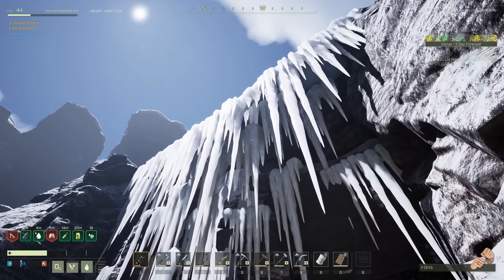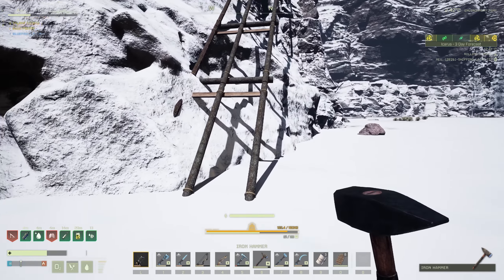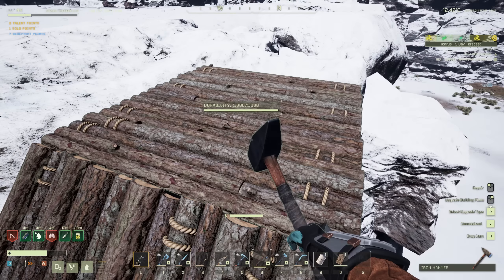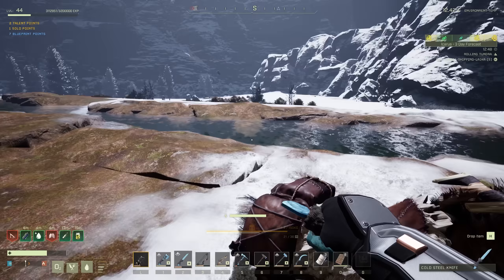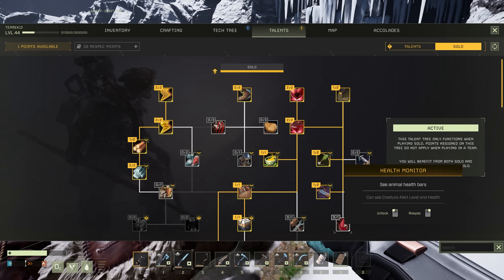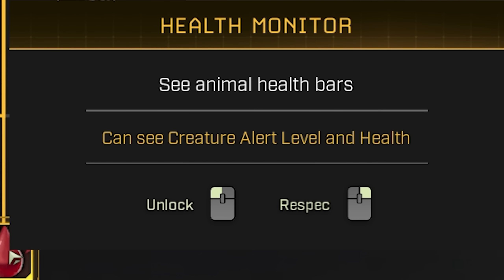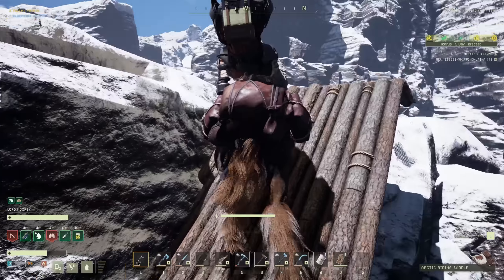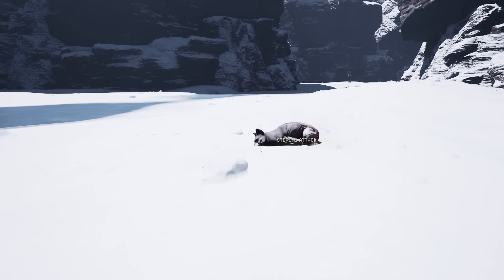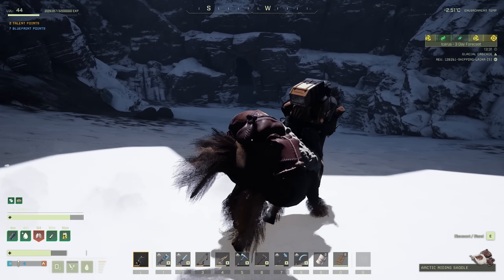I thought for a second there might be a waterfall cave here. Oh well. I'm so glad that these things don't fully degrade so I can come back here and just quickly patch it up — easy as that. And one thing I wanted to do here — I do have a solo point. I want to take this one here — health monitor, see animal health bars, and can see creature alert level as well. Just have much better visibility of the animals now. Like that guy — otherwise we'd have never seen him way over there.